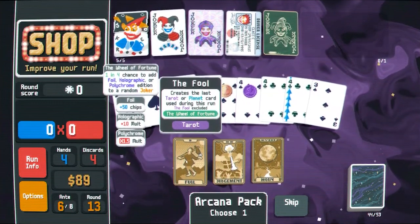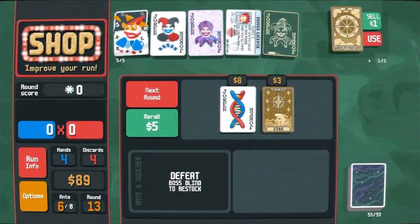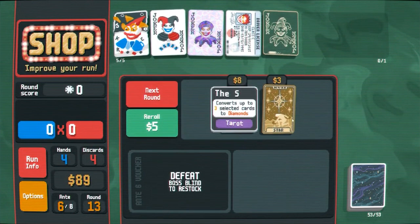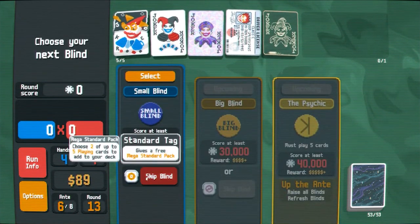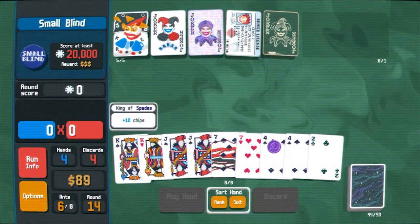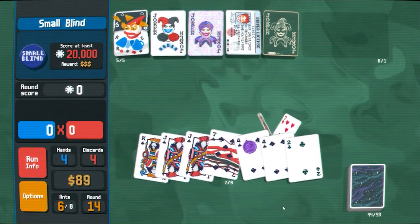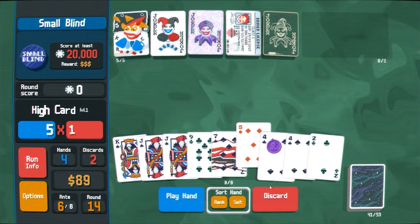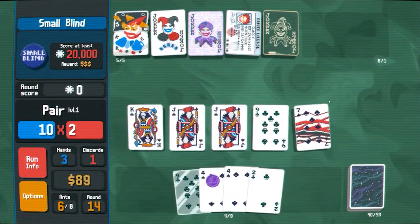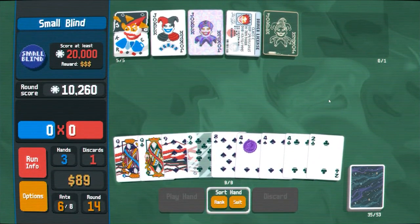I'll use the Fool to get another wheel of fortune, I'll just use it now. Mega mega mega standard pack — I'll just take the money, thank you very much. So now we specifically want to discard red cards. There we go. I guess we'll avoid using the glass unless we have to, because I'd rather not break the glass. That was kind of underwhelming.